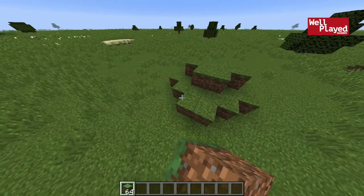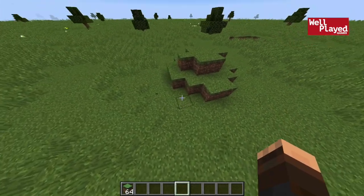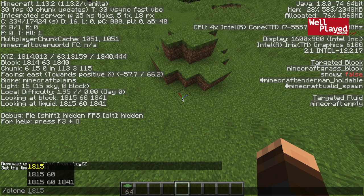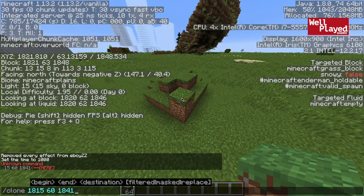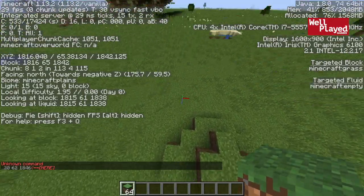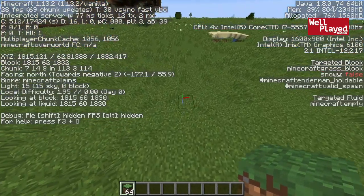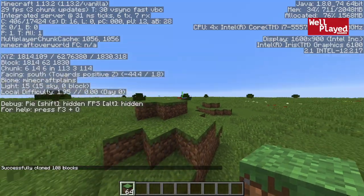The clone command basically allows you to clone structures in Minecraft and move them around - copy and paste. You want to grab two corners of the build. Type slash clone, grab the three coordinates of one corner, then grab the opposite corner - capturing the top and bottom so you get all the Y values plus X and Z. Once you've inputted your second coordinate, go to the northwest corner of where you want to paste it, enter those coordinates as the third set, press enter, and the structure appears.